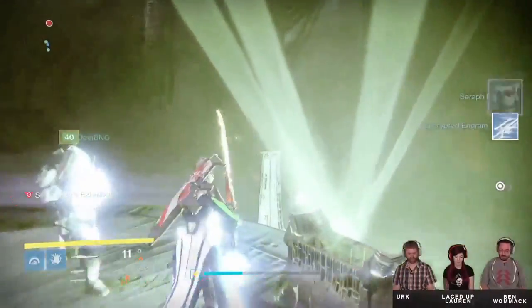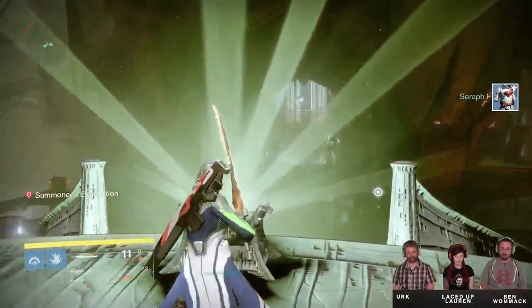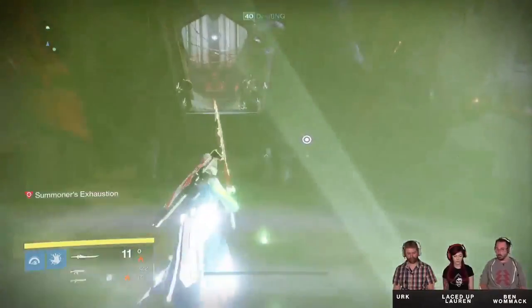The sword we saw today was the exotic called Raze-Lighter. It is a solar damage sword that, when swung, puts you in third-person mode and deals heavy, fast damage to single targets.